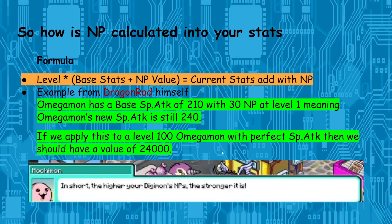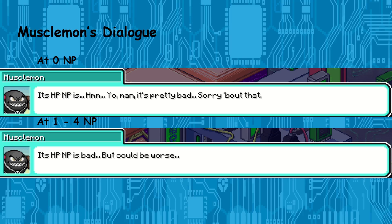A lot of the NPCs in this game explain some mechanics to you very vaguely, not very specifically. Next we're going to talk about all the MuscleMon dialogue so you have an idea of what the NP ranges look like. At 0 NP he says something like 'hmm, it's pretty bad, sorry about that.'